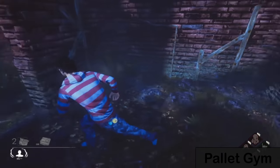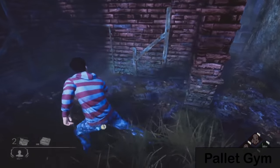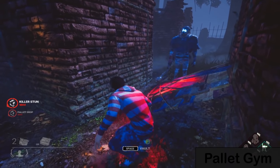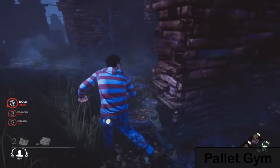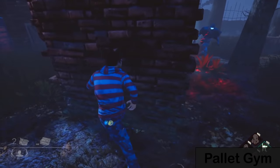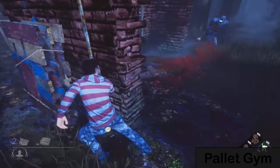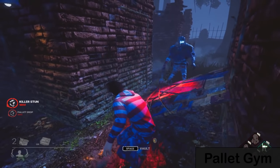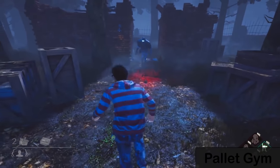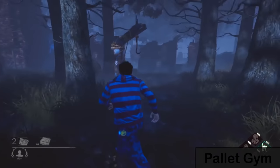A pallet gym is different from a jungle gym because it has no window vault — just a pallet, hence the name. It's the only resource. There's no special way to loop it; you just want to stand on the super short wall side opposite the pallet to see what the killer is doing. Other than that, loop it just like a filler pallet, as tightly as you can. I'd say don't over-greed this pallet.